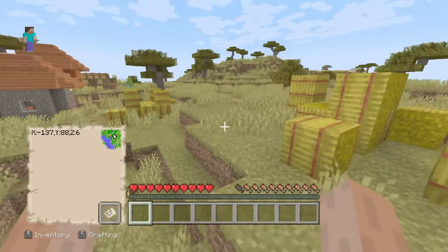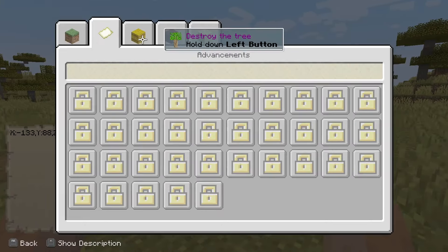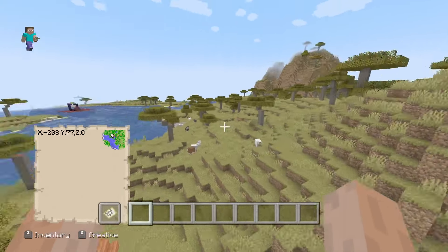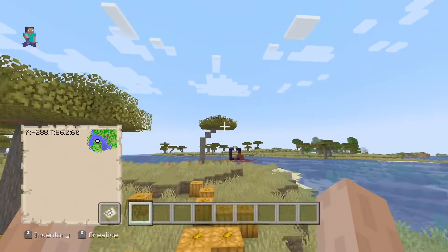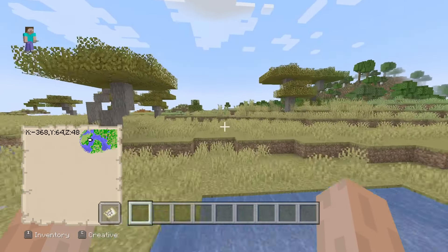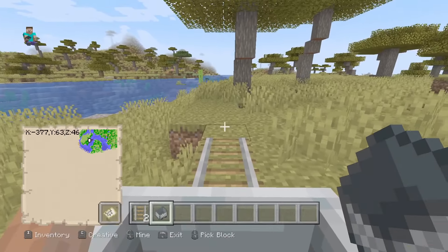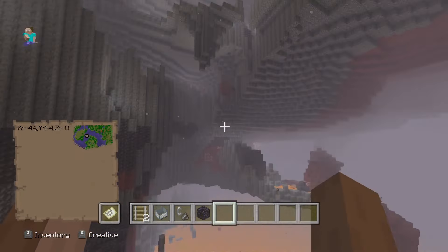After messing around in the settings, honestly it was just the gamma slider that did it — you get a very authentic legacy feel. I wanted to check out some quintessentially Java things in this legacy feel, so we went into creative mode. They even have an advancements menu, and they even have the creative mode flying mechanics from legacy where you go so much quicker going forward.